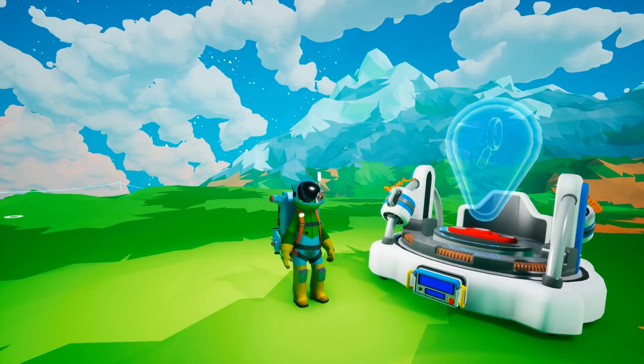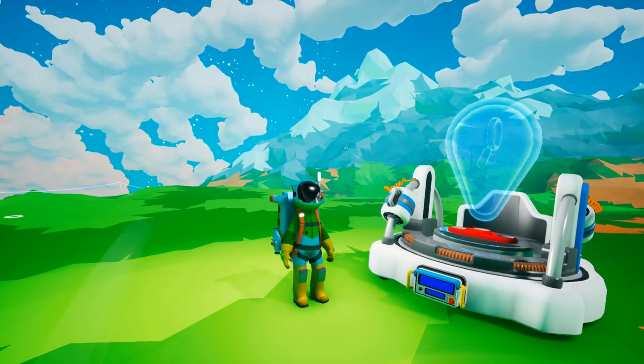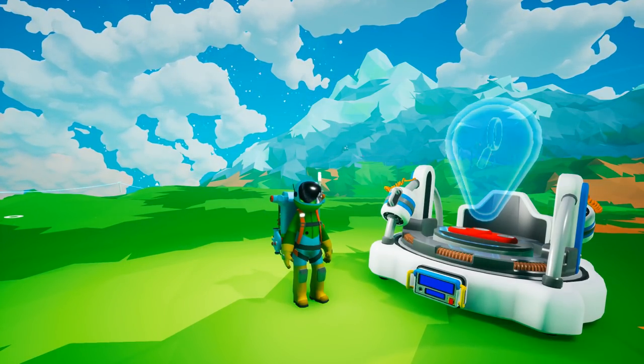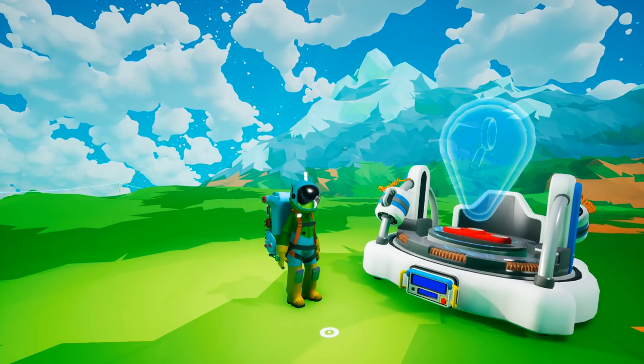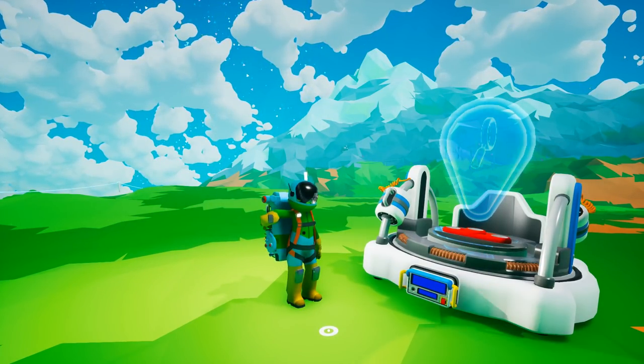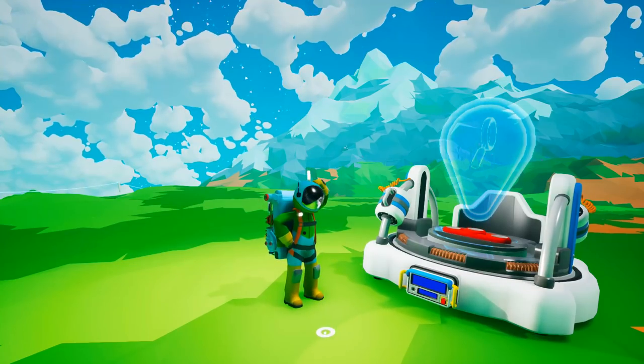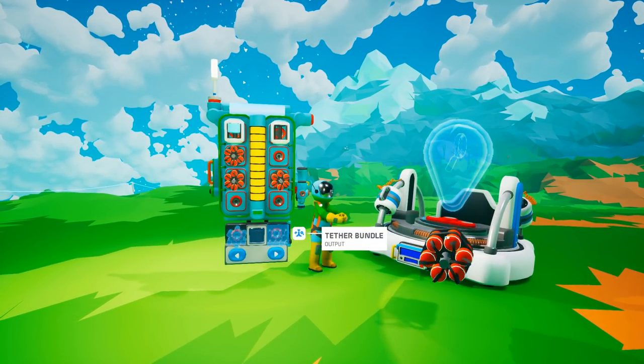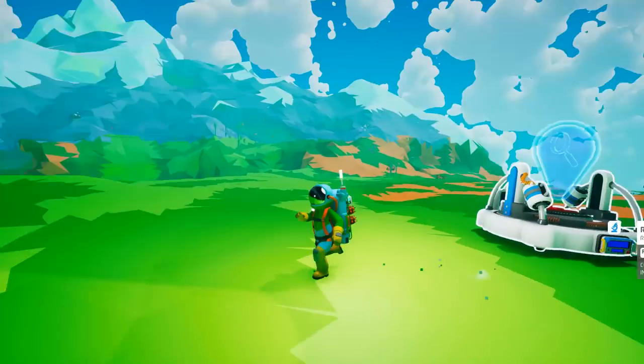Remember those days when the research chamber was your best friend? You looked forward to putting a piece of research into that big giant magnifying glass. Nowadays it's just an eyesore around your base. Well, we've got a solution — just put a piece of Kaboom Away on there and your problems will suddenly disappear.